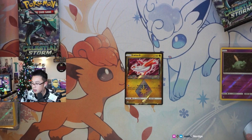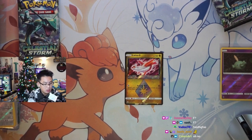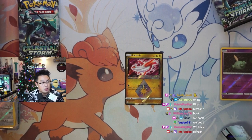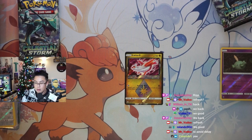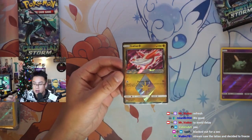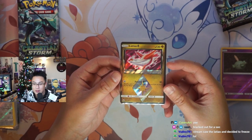Are we back? What just happened? Refresh — weird. Dude, we hit the Lycia! Let's go! The stream saw the Lycia and decided to freeze. Beautiful Prism — I didn't even know that was in the set. Reminds me of the Lycia that you pulled from Dragon's Majesty.